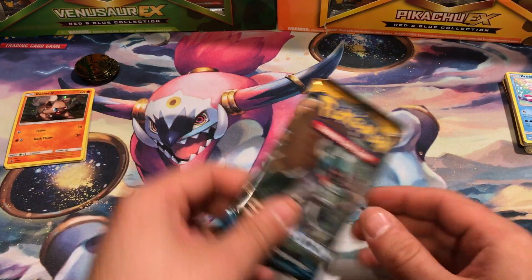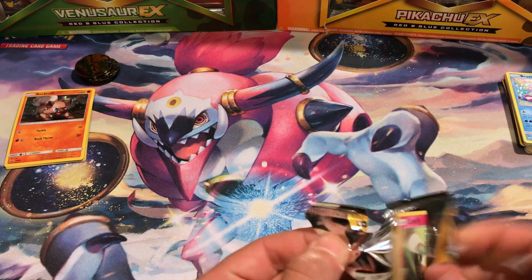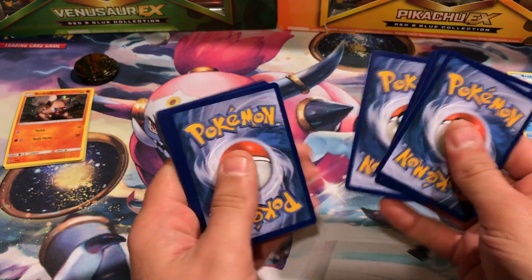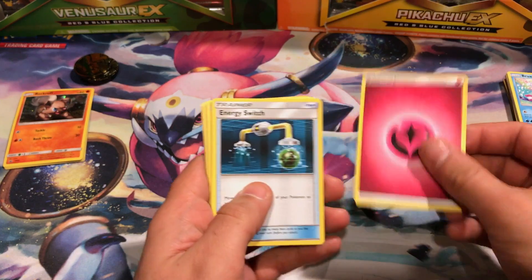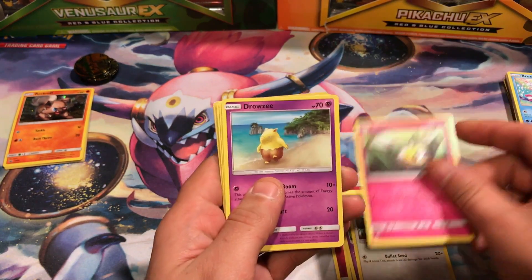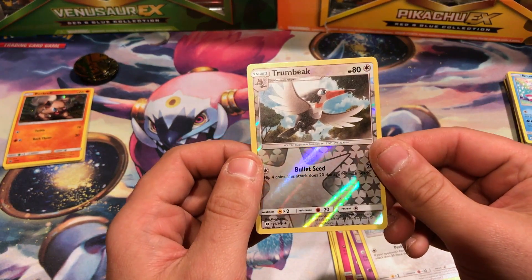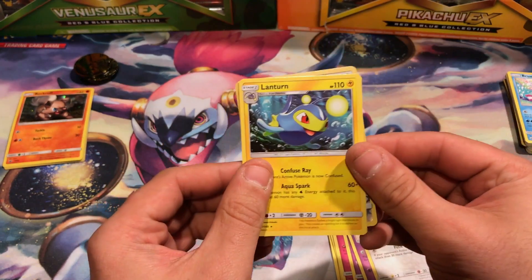We have one pack to go. We have a Holo — or better! We will find out in a few short seconds. Would love a GX, Rainbow Rare, Full Art, anything. First Holo is Trumbeak, and the Rare is a Lanturn.